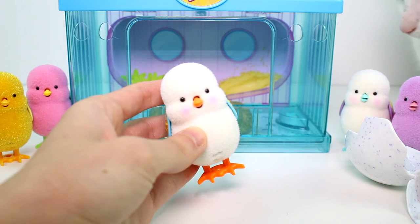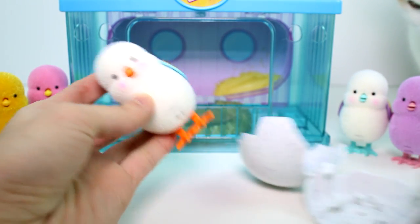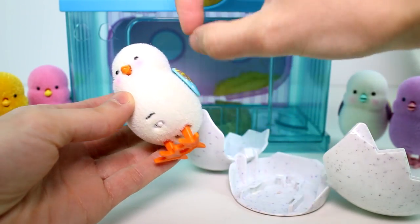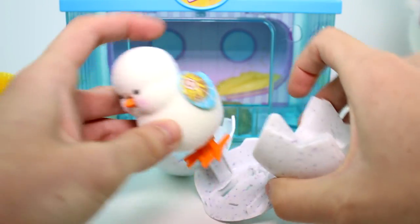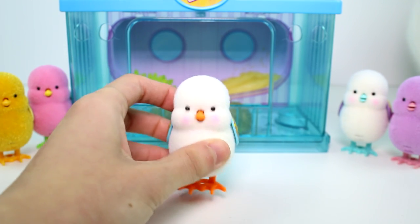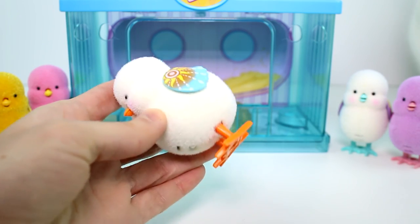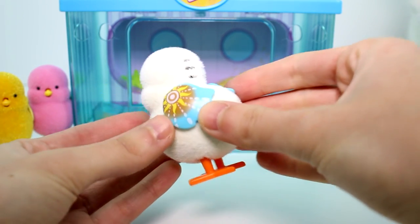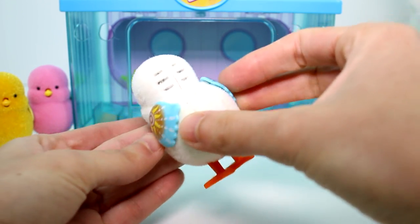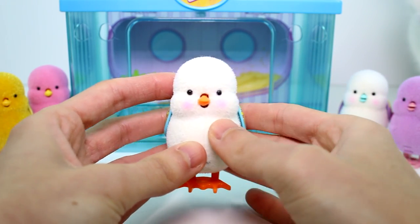You can re-hatch these by the way — you just push in their feet or slide them in and push them down, then close the egg and they'll re-hatch over and over, which is really awesome. You can play little games like guess which chick is inside. Here's Henny Penny — she has cute little wings, she's mainly white with orange feet and blushy cheeks. Listen to her chirping away!